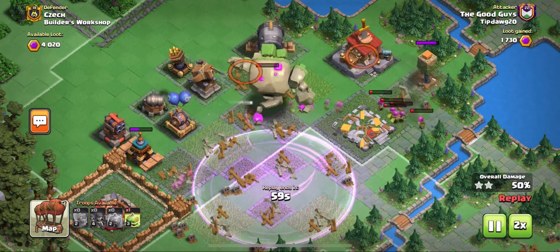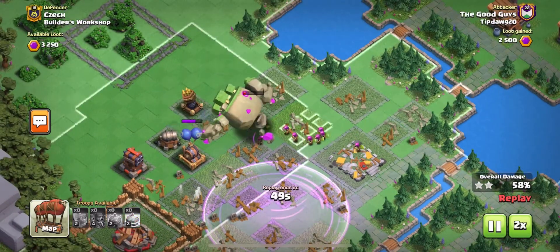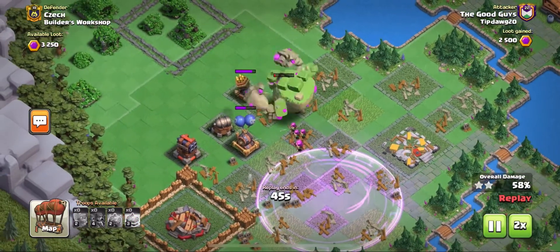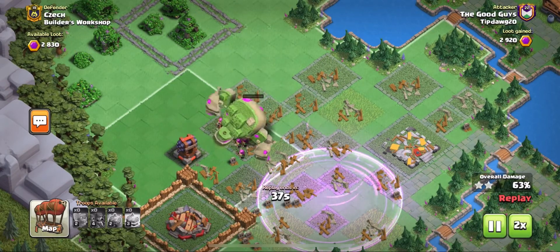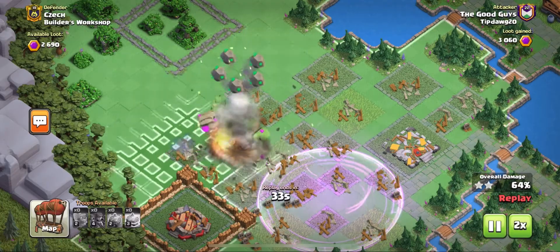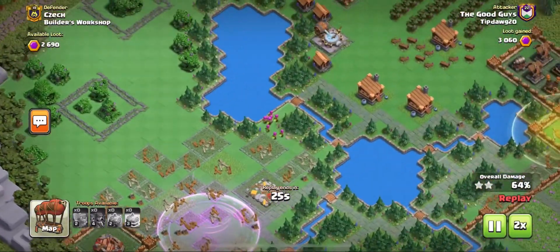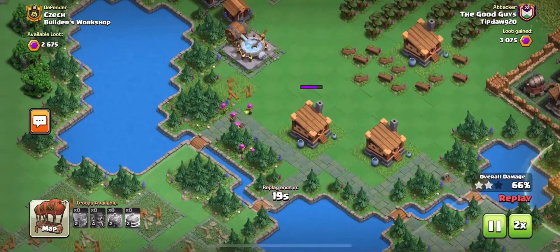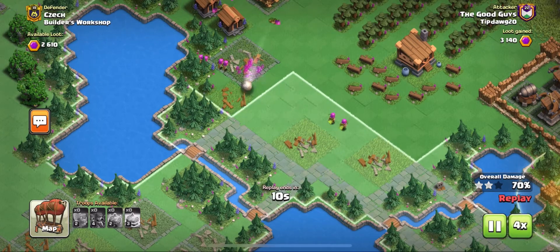The only time a Mountain Golem really makes sense is when you have a big wide open space where he can just go from building to building and not be hindered by walls at all. You can always use your battering rams to open up the base for him. You can see that's about how long he lasted — that rage spell is still there, but we can't use it next attack because there's nothing left since the Mountain Golem took everything down.